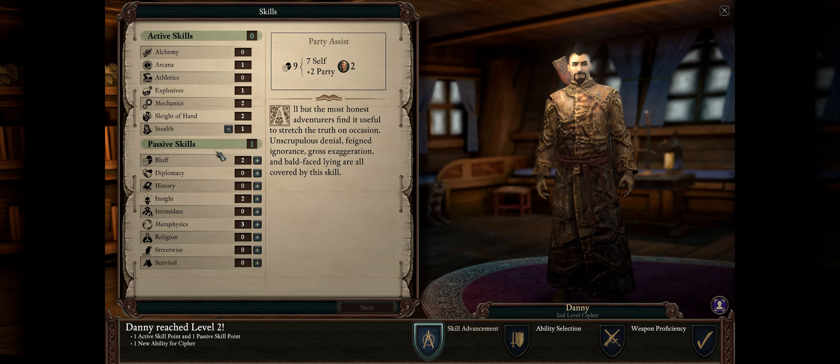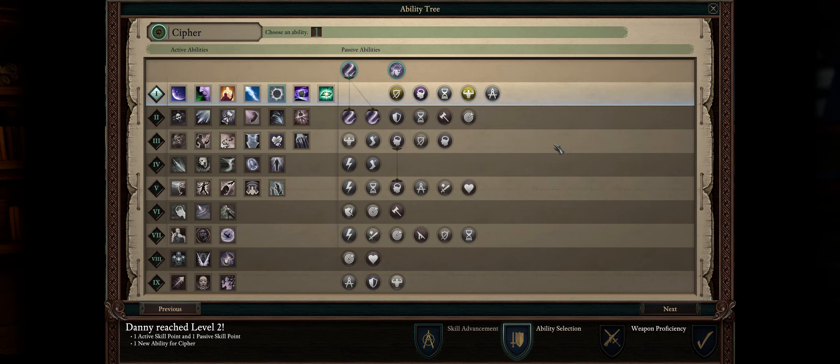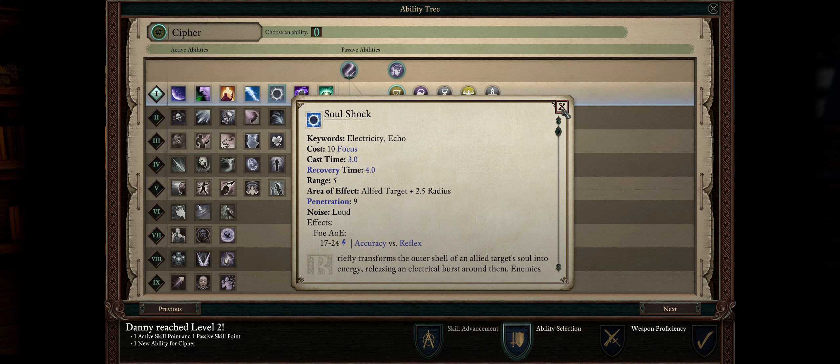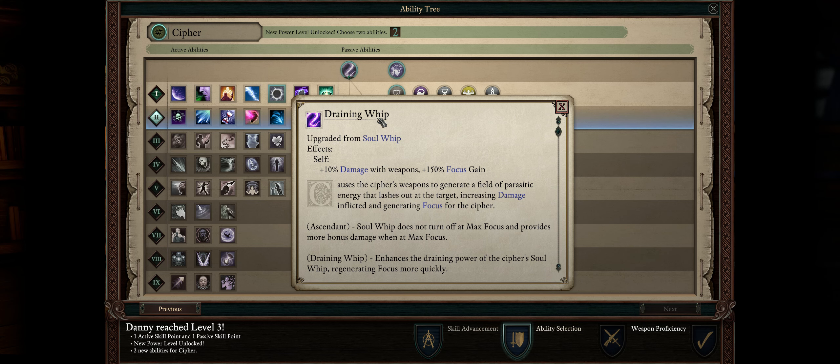As a passive skill, I like to go with Bluff because it is a Cypher class skill. Now let's get to the meat of the build. We already have Soul Shock at level 1. For level 2, absolutely be sure to go with Penetrating Visions, because it increases your penetration with all Cypher spells including Soul Shock. The higher your penetration, the higher your chances of inflicting full damage upon the enemy no matter their armor rating — and enemies on Path of the Damned tend to have higher armor rating. For level 2 ability, you absolutely want Draining Whip: it gives you an extra 50% to focus gain, which highly increases our chances of getting max focus after our first action so we can spam spells during Ascension.